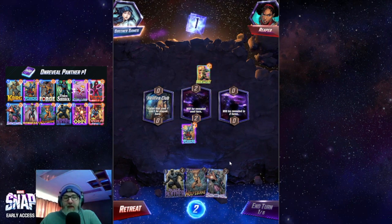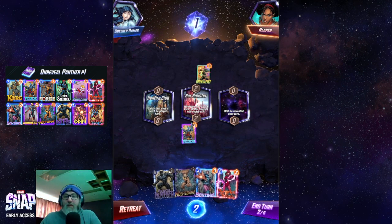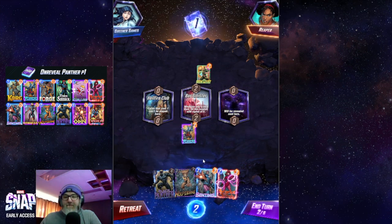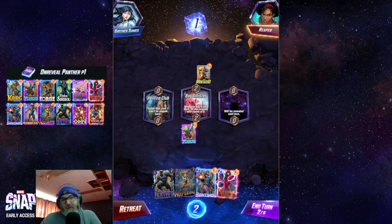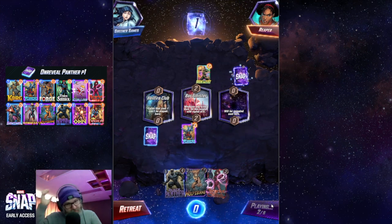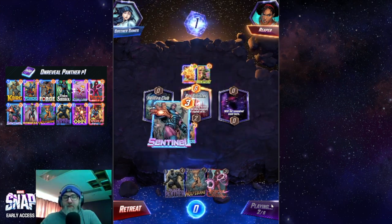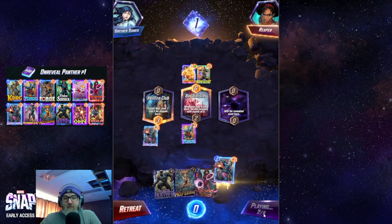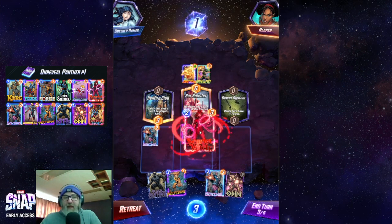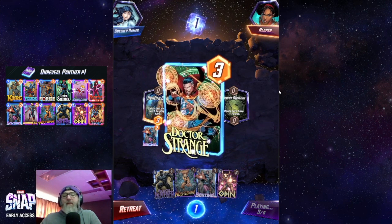We're playing a move deck. Okay, Bar Sinister — so we probably don't want to play anything there until we get Black Panther over here, unless I just get rid of it now. Against a move deck, is that gonna be a problem? We'll just play Sentinel for now. You know what guys, it's making me nervous — I'm getting rid of it. They reveal first though, so if they play here... okay, we're good.